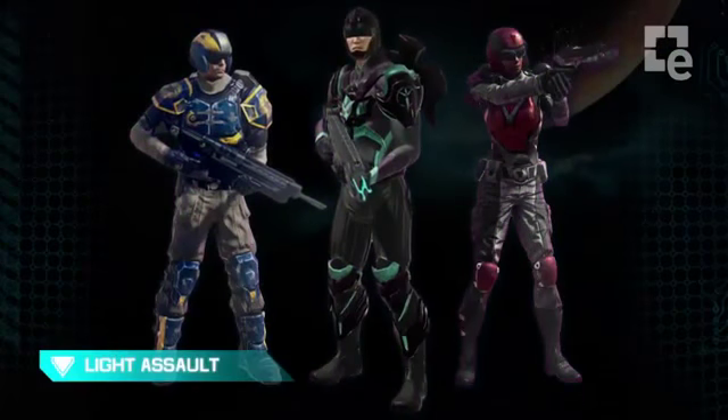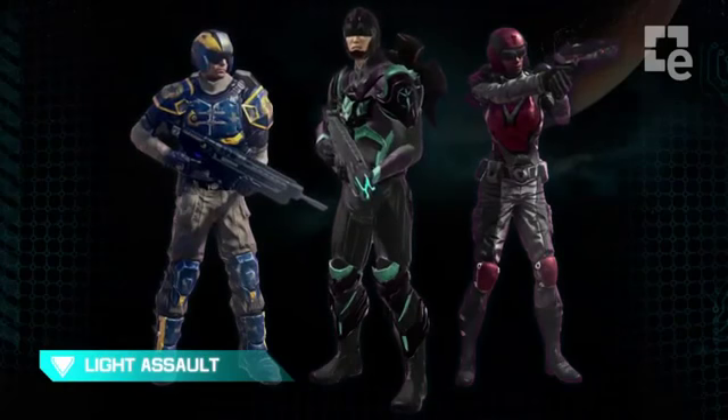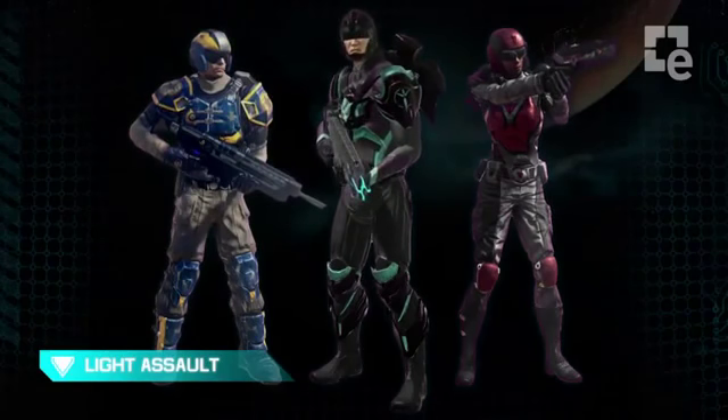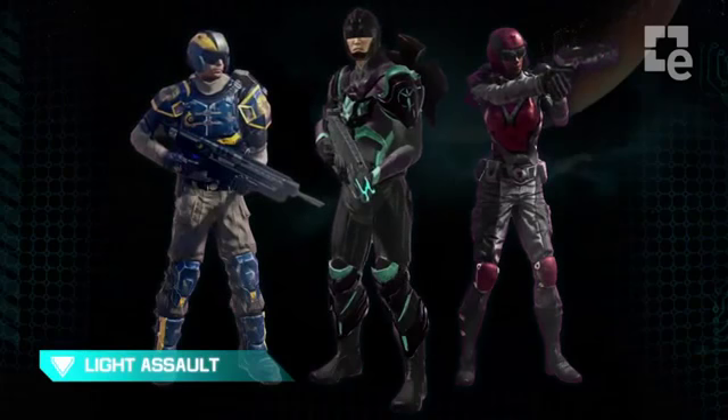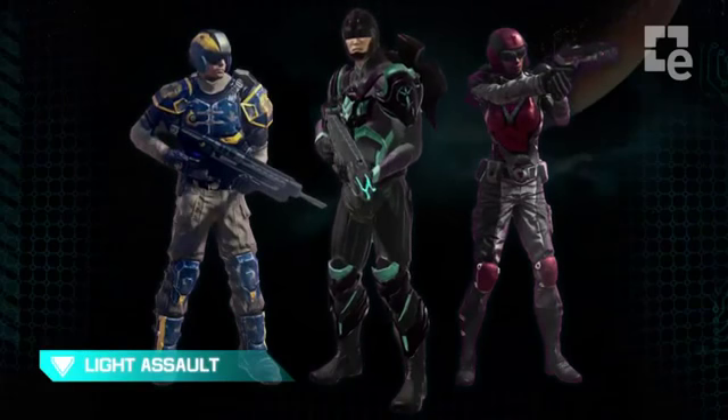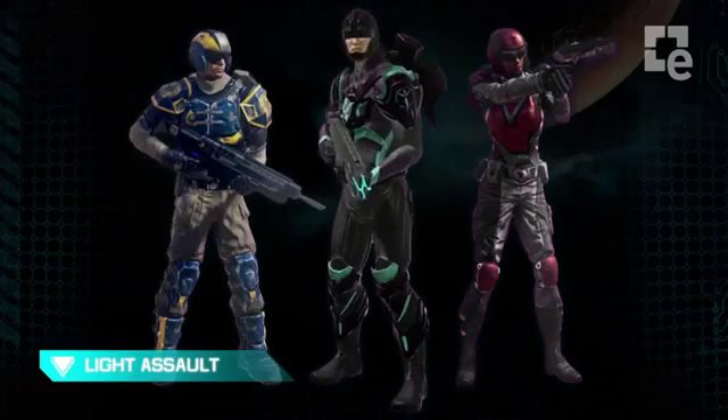Very effective at harassing the enemy. Light Assault is the first Shock Trooper class we'll take a look at. These guys are very mobile. Even though they have medium armor and medium damage weapons, they make up for it by having a short-duration jump pack which allows them to get into really good tactical positions and flank the enemy.